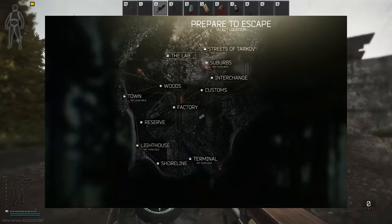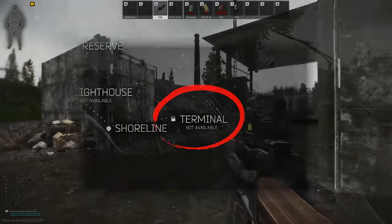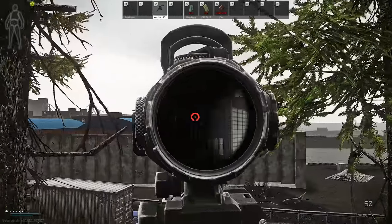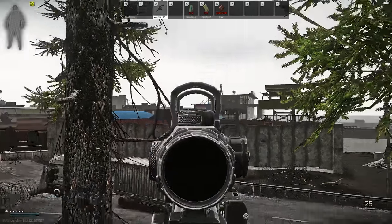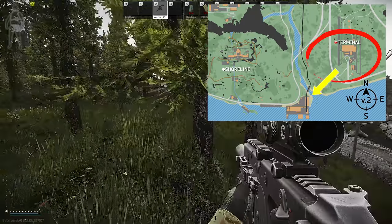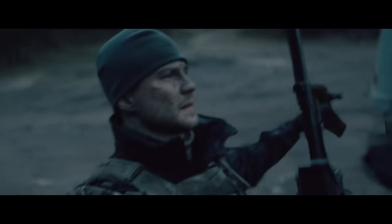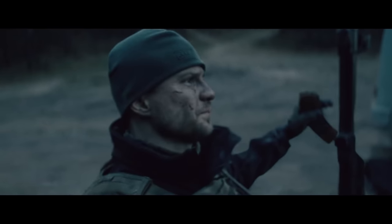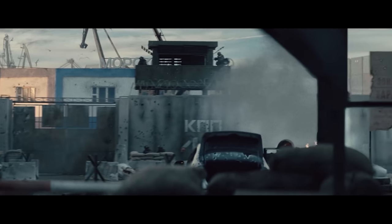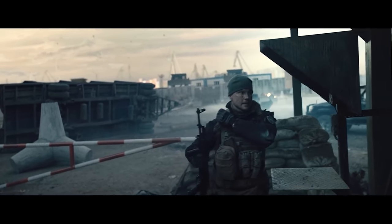A perfect place to start is interestingly with a map that doesn't exist yet, which is Terminal. From what we know so far, this is intended to be the final location in Tarkov's story where you might actually be able to leave. Often mistaken in the community for an airport terminal, this is actually a port, and one of the corrections on this map is that Terminal sits at the southern easternmost point of Shoreline. We can also see some extra information about the entrance from the live action series The Raid that was produced by Battlestate.